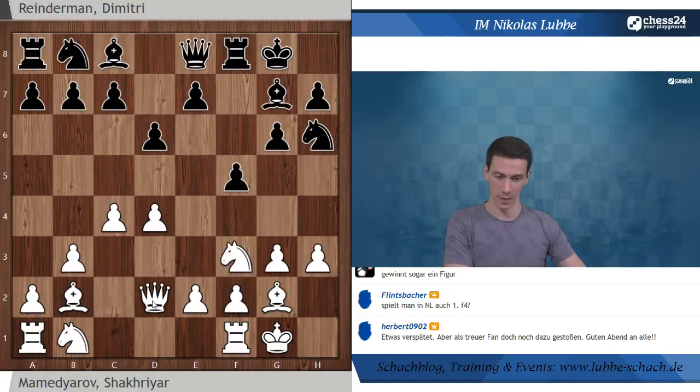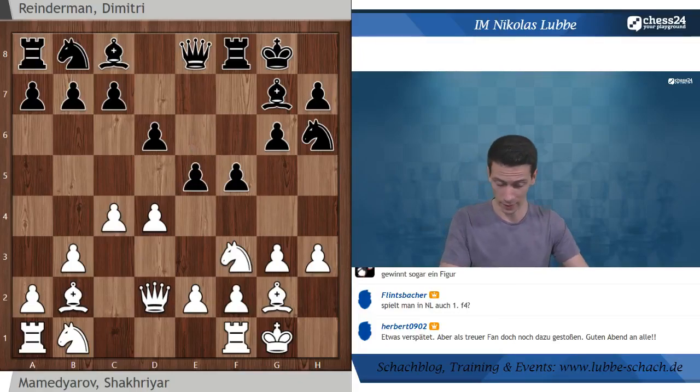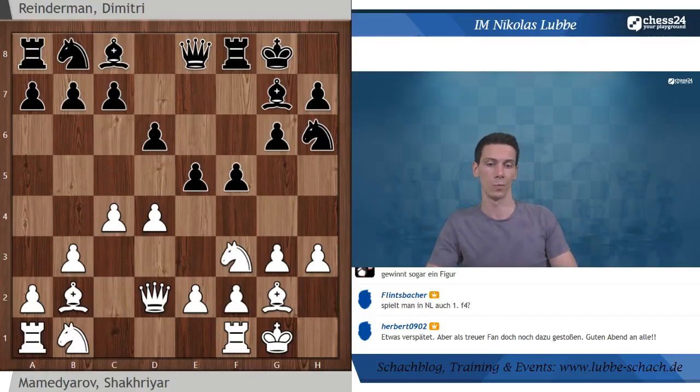Die spezielle Frage an euch: verhindert Dame D2 E5? Was würdet ihr mit Weiß auf E5 von Schwarz spielen? Ich stelle E5 nochmal aufs Brett - danach wird es eine etwas längere Variante. Macht es wie immer - haltet euch an konkrete Variantenberechnungen mit Schlagzügen und Schachgeboten immer zuerst, diese forzierten Varianten. Und wenn es da nicht weitergeht, schaut ihr ob ihr Drohungen aufstellen könnt.